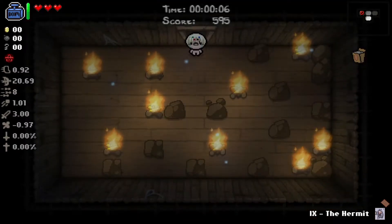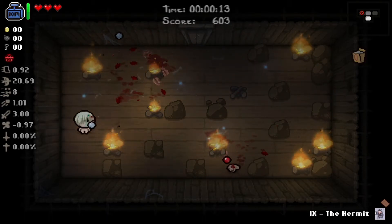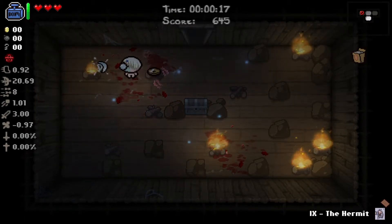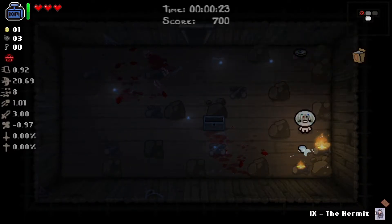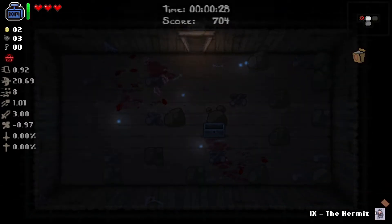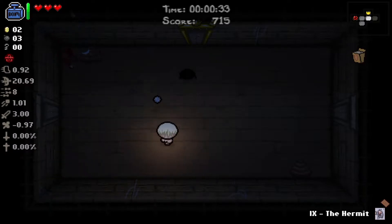Let's check out some rooms first before we start playing around with our HP. I almost walked into that fire on accident. Three bombs - excellent start to get three bombs right away. It is Curse of Darkness, couldn't really tell because the room was pretty well lit. Gotta watch out for the snipe from that guy.